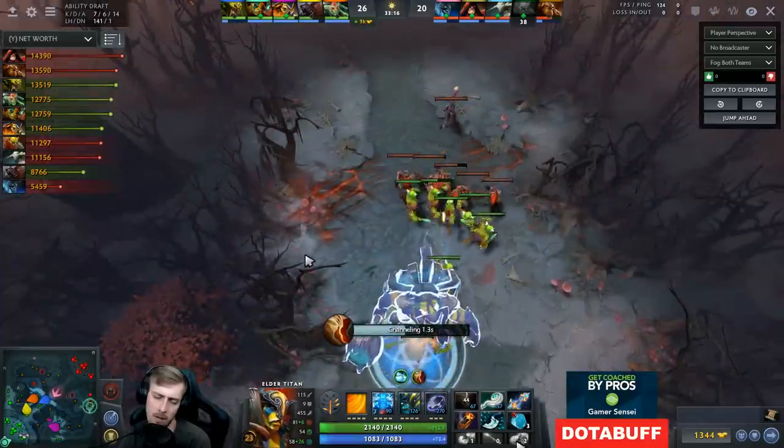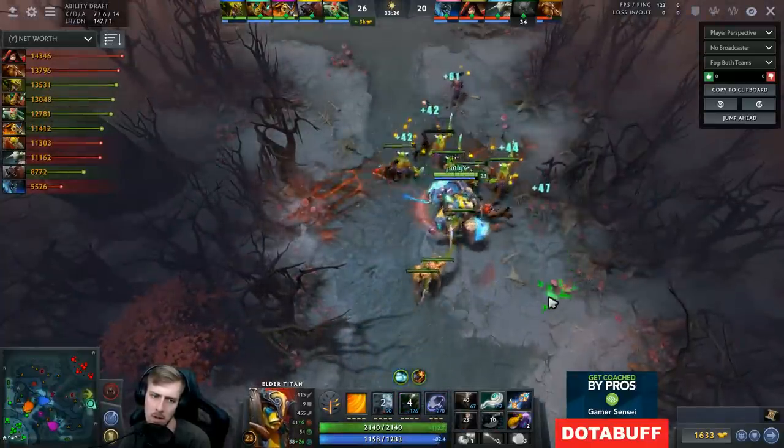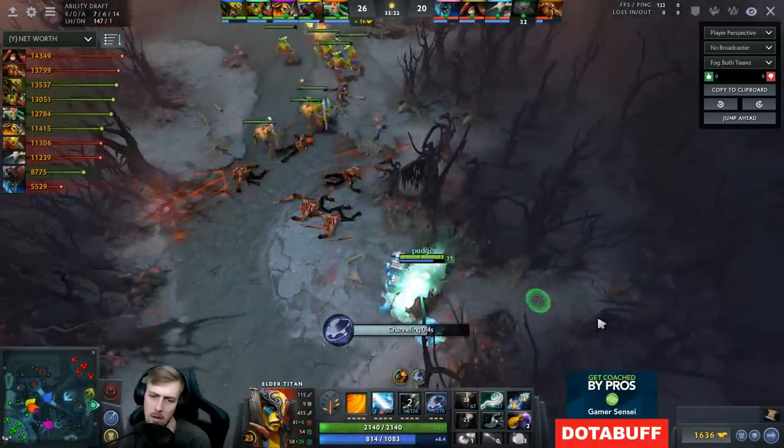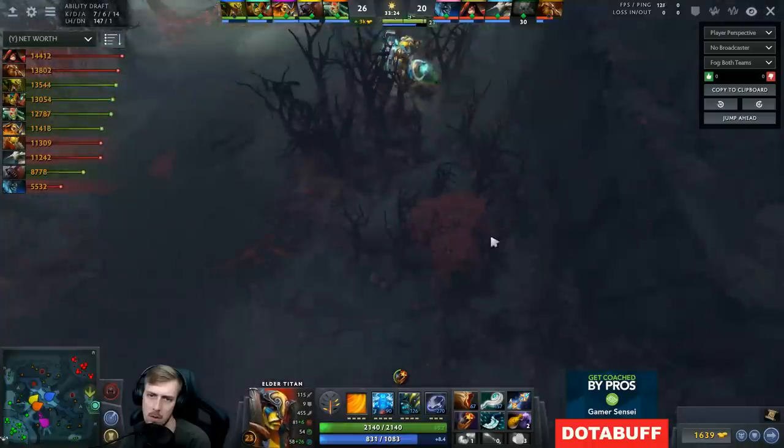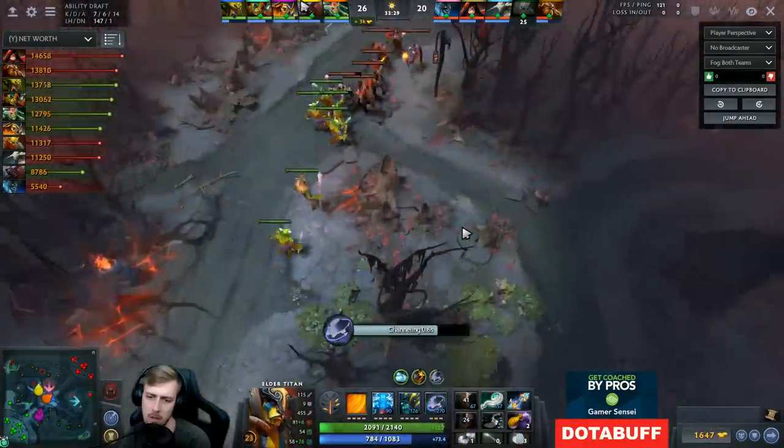I really don't even think that guy needed to get Maelstrom — he could have just gone Deso or something. It feels very nice that I can just two-spell blow a wave away and TP away. Always TP into trees — that way it's harder for people to catch you.